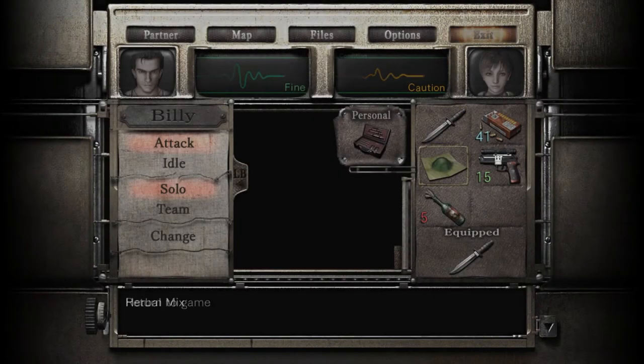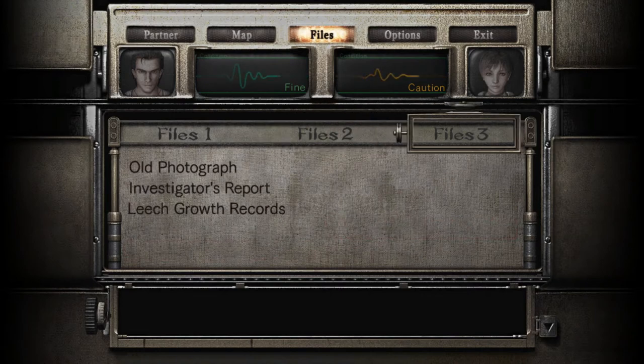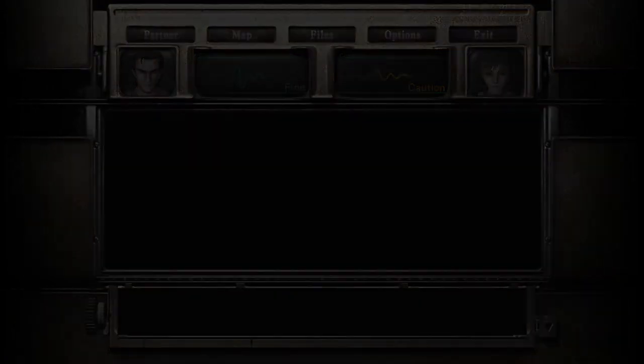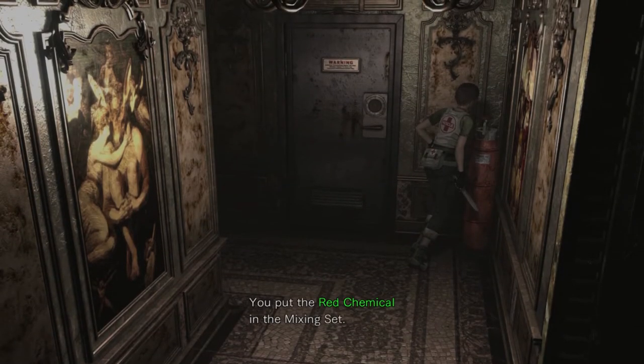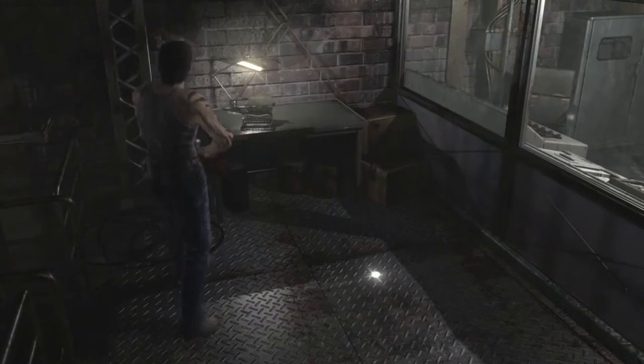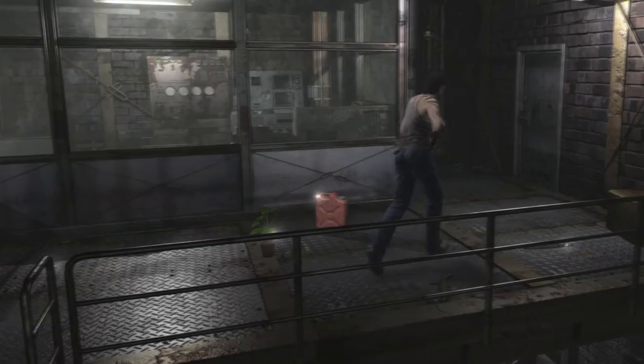Let me look at that file. We're going to need red and blue anyway, so I might as well grab the red chemical. So let's go back to Billy. Now we need to go grab... I wonder what he's been doing there the whole time. Just waiting for Rebecca, not making myself useful. I know it's a game mechanic, but it's still kind of funny thinking about the characters just waiting there the whole time.